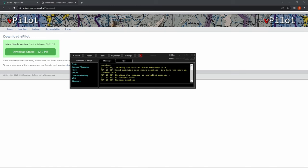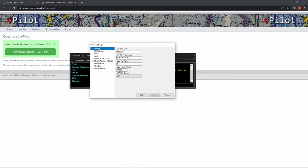Once you have vPilot installed — or X-Pilot depending on your simulator — open it up and head on over to the settings page. On the very first tab, Network Settings, you're going to need to fill in your VATSIM ID and your VATSIM password, which was given to you once your account was approved. You also need to fill in your full name, your home airport, and your VATSIM server. I would advise selecting the server that is closest to your location.